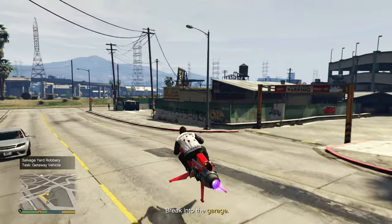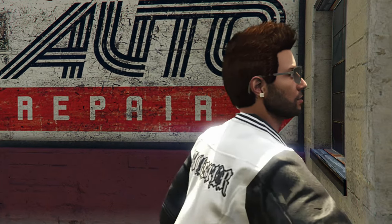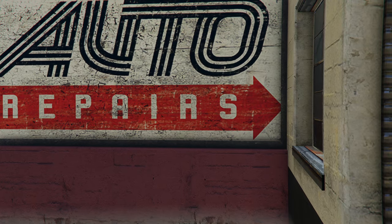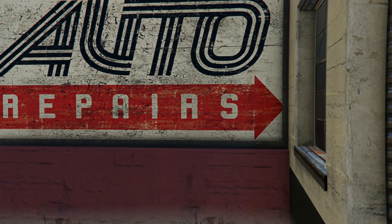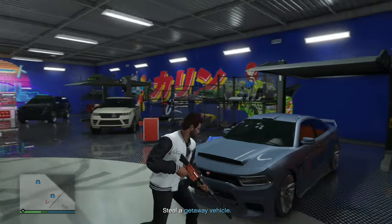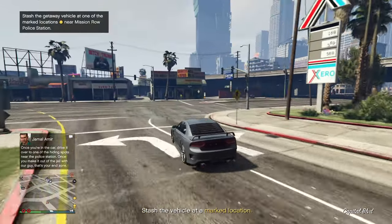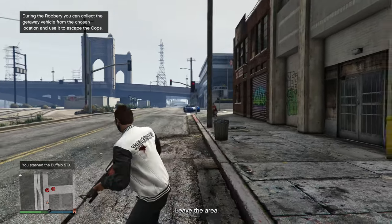We only have one more mandatory mission to complete and then we're able to start the heist itself. Break into the garage. Don't do what I just did — that's probably not the best idea. We've got to take out the strap before going inside because we just got lasered down by like 18 people. How are you supposed to get in here without dying in two seconds? The second you walk in they're all just spraying. Go take cover as fast as you can. Taking the Charger — we need to drive it to a hiding spot near the police station.